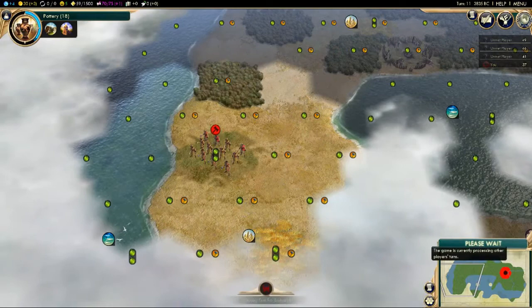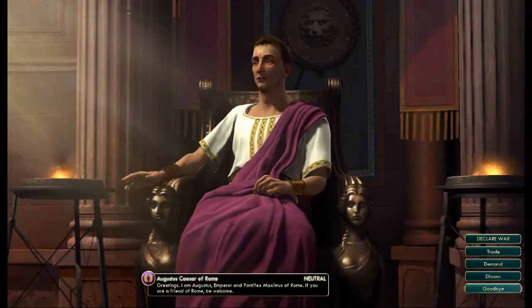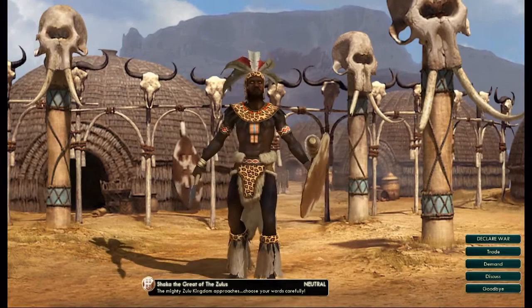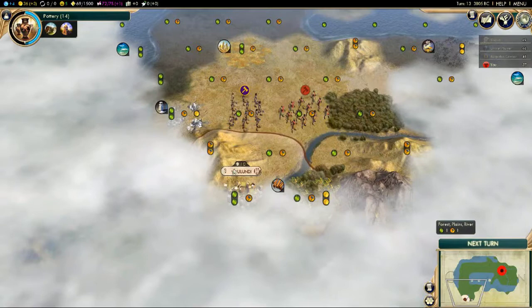There's a civilization near — oh, there's two! That is Rome — Augustus Caesar — one of our opposing civilizations. He is very powerful early game, so we need to be wary. And we've got another new civilization: Shaka Zulu, new in Brave New World. If you've played Civilization games before you'll know what reputation he brings — he is a very aggressive character. Rome is very aggressive early game, the Zulu are very aggressive early game. We're not going to have a passive map.